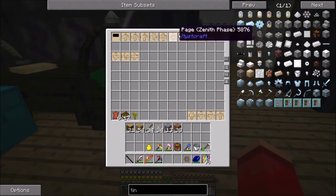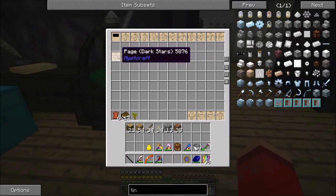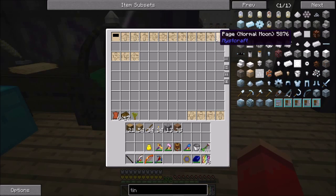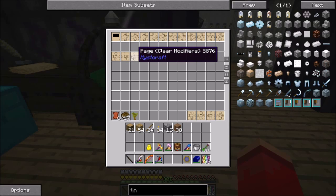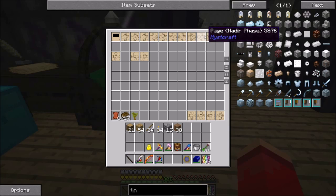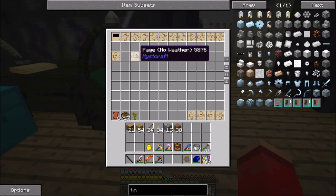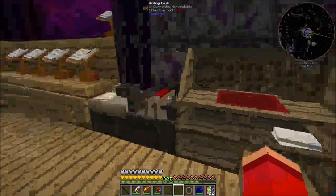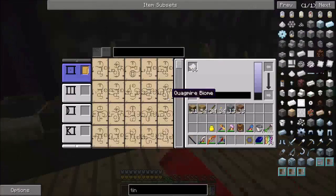We've got a whole new set of rules for a new age. No fancy colors and stuff this time, just going for all the necessary stuff. And then we're gonna see about the weather. Actually, I do think I need to set the phase in length of the stars, which I did not do.